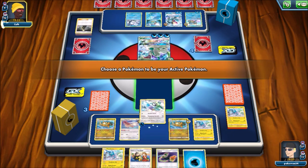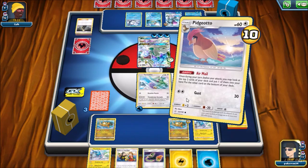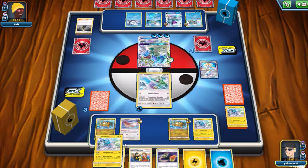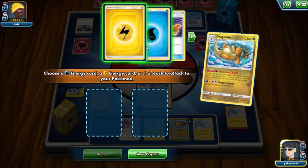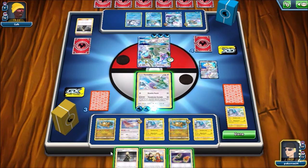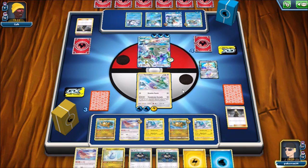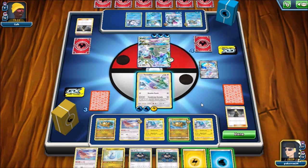I top decked an energy - that's always good - and I have a Cynthia. I can play down Thundurus and Hurricane Charge both of these energies down to Tornadus, then Cynthia and potentially pull some more energy out to get my stuff set up. I'm thinking about whether two Fisherman is a good option. Of course I would draw the Electric Energy and the Fisherman right after thinking about it. Once I send up Dragonite I'm just going to hold onto the energy.